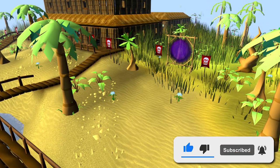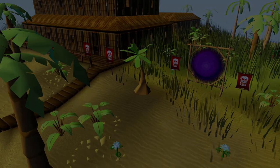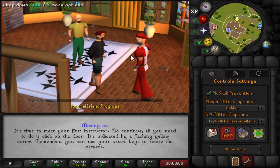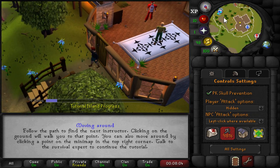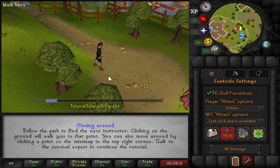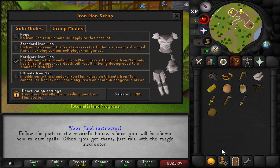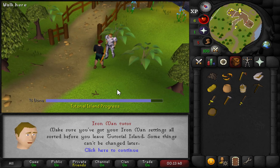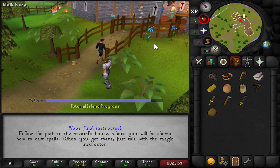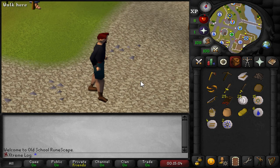If you're excited for the start of this new series, make sure to click subscribe so you won't miss out on any of the progress. It's time to jump into Tutorial Island to get this show on the road. Extreme Log has been born! The iron man mode has been set to Hardcore Iron Man. If I do end up dying, I will continue as a normal Iron Man, but it's always fun to see how long we can last as a Hardcore.